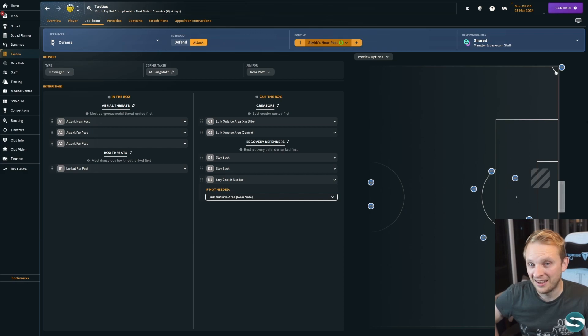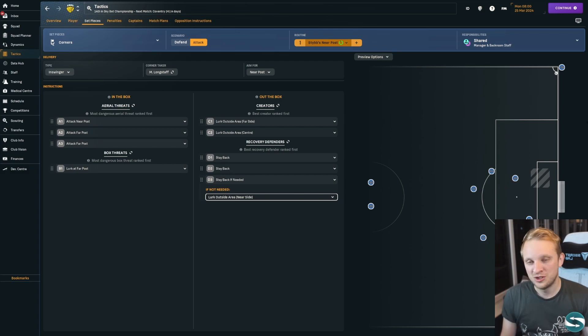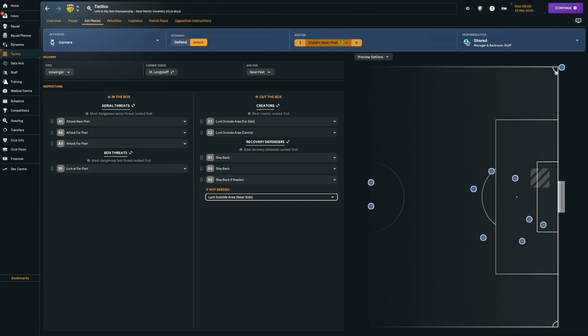These positions actually do matter, and you can't just put the rest of the people anywhere. You need this kind of organisation to optimise and make the most of the space available. Two other aerial threats are going to attack the far post. We've got a box threat lurking at the far post, keeping all those players deep back away from the main threat. Two creators are going to pick up things at the far side of the centre, keeping the near post free. Then we've got two guys staying back, one guy staying back if needed, and if not, he'll lurk outside the area at the near post.